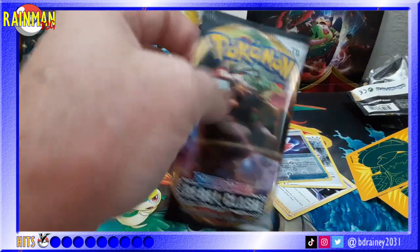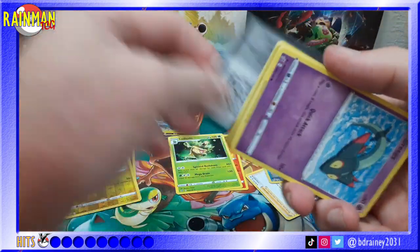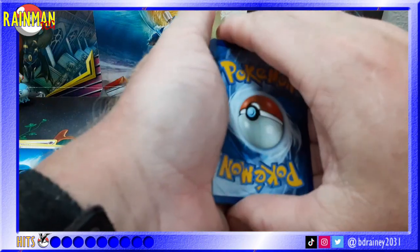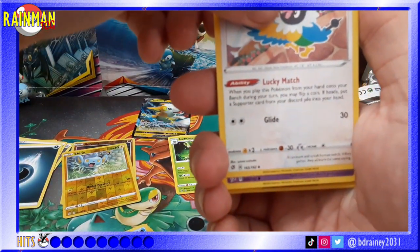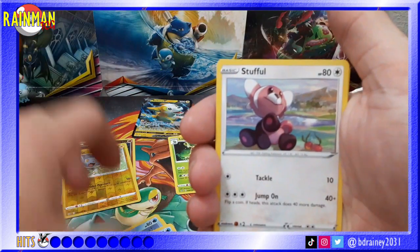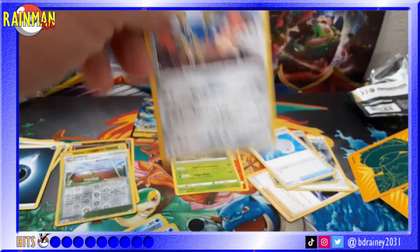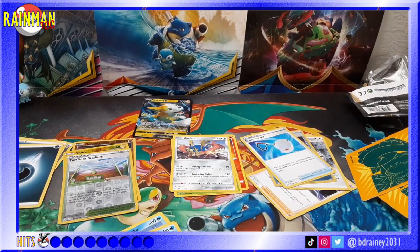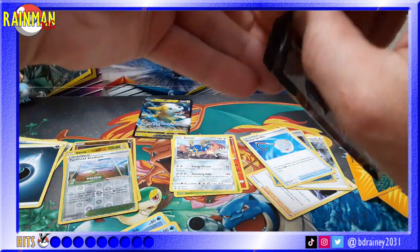Maybe my boy Rillaboom will boom boom boom it in. Four to the front - Metal, Darkness. We've got Palpitoad, Scoop Up Net, Chatot, Dreepy, Magmar, Galarian Yamask, Snorlax, Stufful, Turfield Stadium reverse hollow, and a Zacian regular rare. I hate saying regular rare, but for the moment I need a lot of regular rares - still missing one from the Sword and Shield set. All those packs and I can't pull a Drampa.